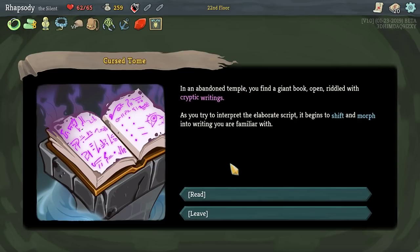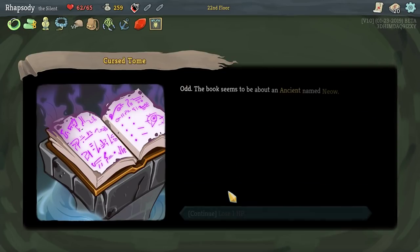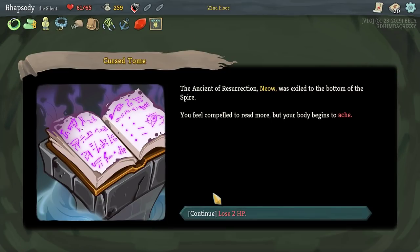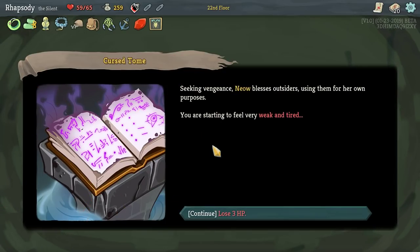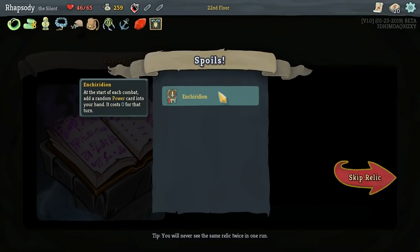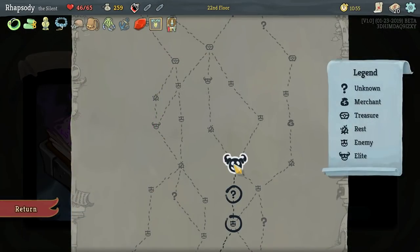In an abandoned temple you find a giant book open and riddled with cryptic writings. As you try to interpret the elaborate script it begins to shift into writing you're more familiar with — it seems to be about an ancient named Meow. The Ancient of Resurrection Meow is exiled to the bottom of the spire. Seeking vengeance, Meow blesses outsiders using them for her own purpose. Those resurrected by Meow remember only fragments of their past selves, cursed to fight for eternity. We get the Enchiridion — at the start of each combat, add a random power card to your hand and it costs zero that turn. Hell yes.